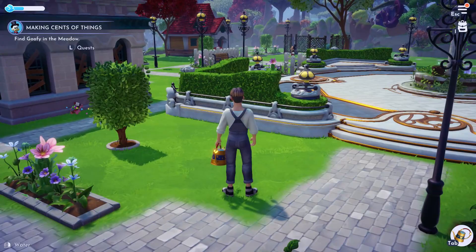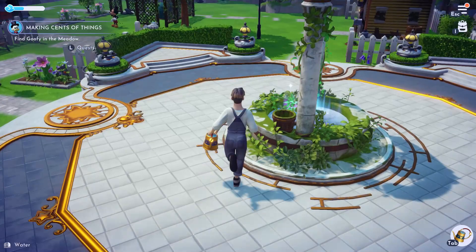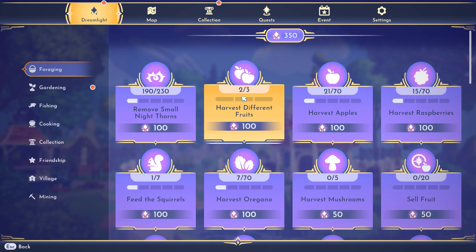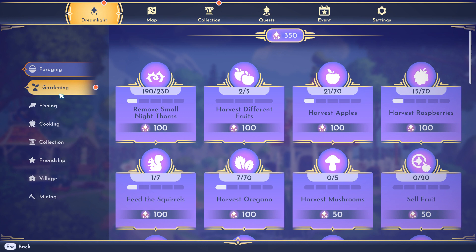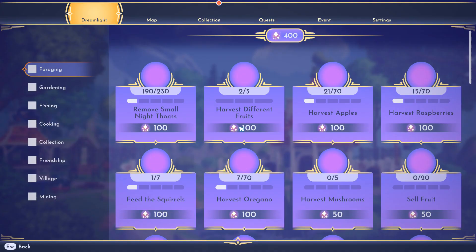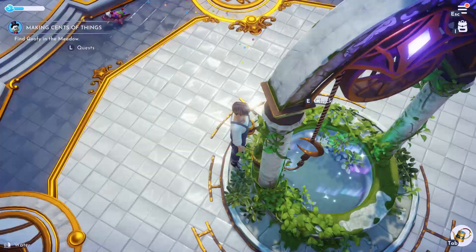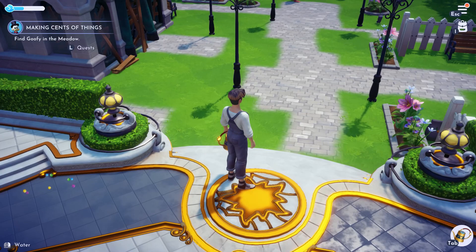Lettuce. I still want to finish the fruit salad. Oh, what's in here? Harvest fruits. I don't know what that is, but... Check. Alright. So we've got the wheat. Now I've got to make the fruit salad. Let's try that.